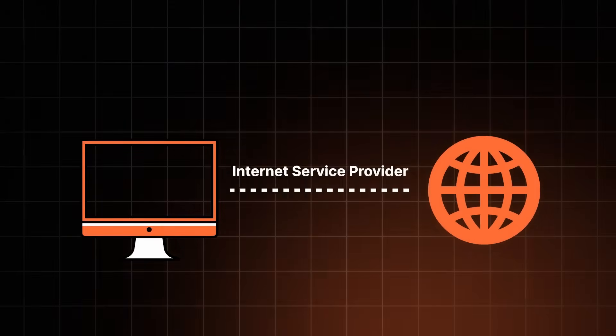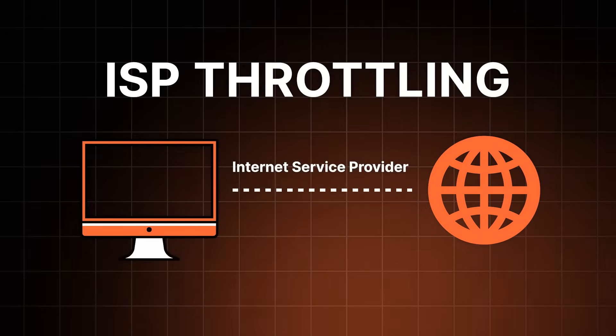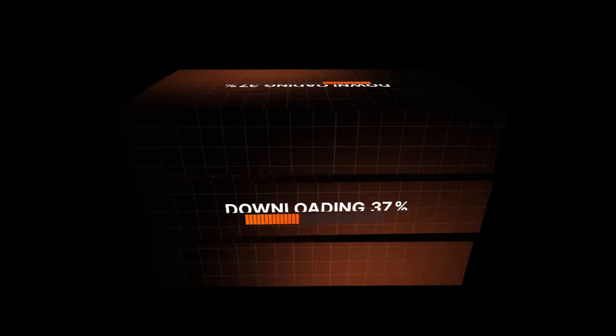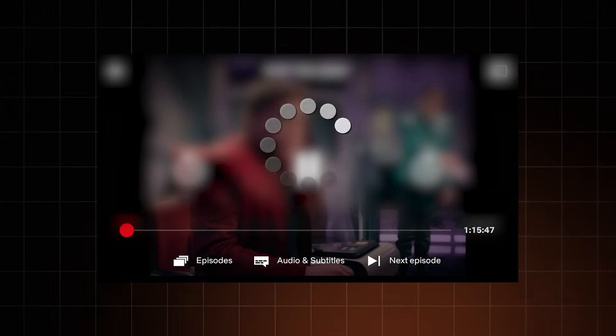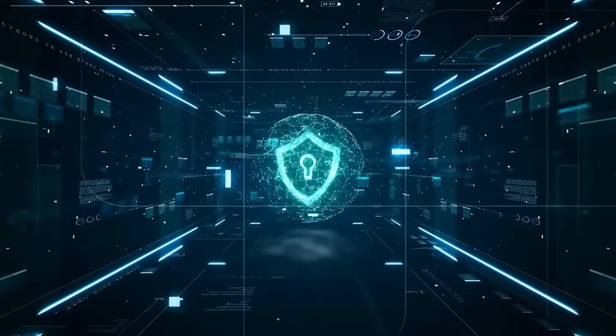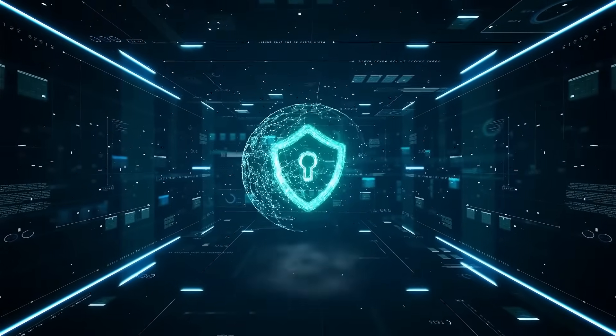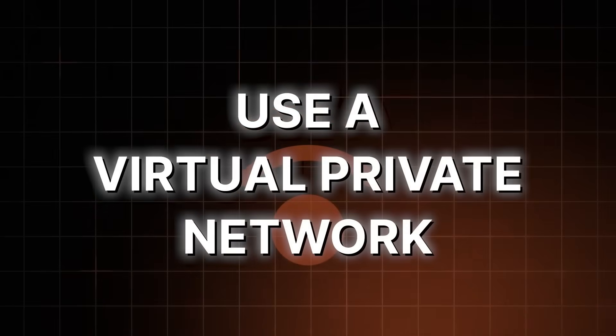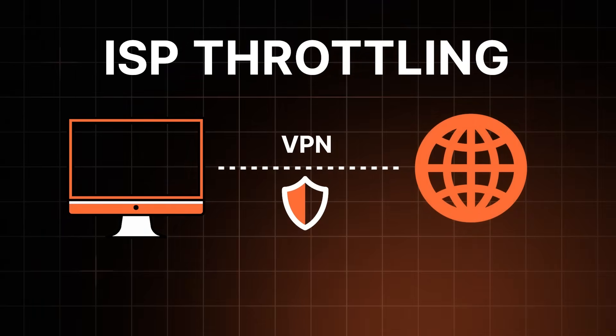Also, don't forget about ISP throttling. Some ISPs slow your connection when they see you using a lot of bandwidth. This can cause slow downloads, laggy gaming, or buffering while streaming. A VPN encrypts your data and hides what you're doing, so your ISP can't throttle you based on usage. It's like having a shield for your internet speeds and privacy. A VPN also ensures extra privacy — even if you're not worried about DDoS attacks or geo-restricted content, there's no harm in keeping your gaming habits private. Your ISP tracks your online activity, and advertisers use that data to target you. With a VPN, your online actions stay private, and you can game in peace.